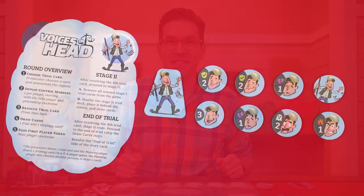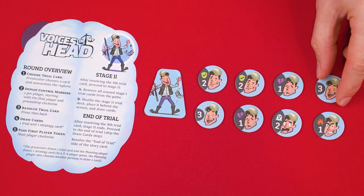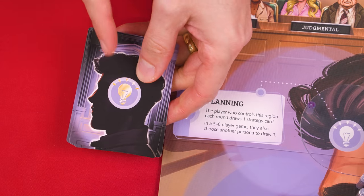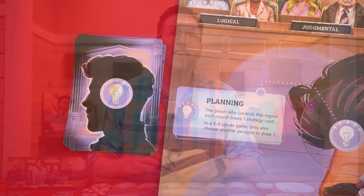All the other players will be known as personas, or quite literally, the voices in Guy's head, which will influence how he acts throughout the trial. Each of these players will now pick a color and gather the related reference sheet, stick, and eight control markers with their number side face up where everyone can see them. Now shuffle the strategy cards, which have this back, and set them beside the board as a deck, dealing two of them to each persona player. The prosecutor player never gets any of these cards, and while the personas can examine their own, they must keep them a secret from the other players.